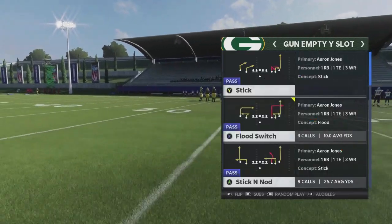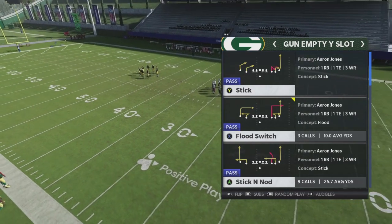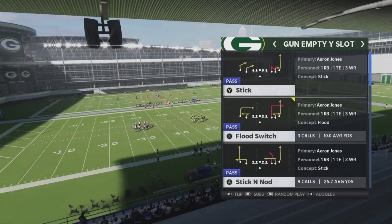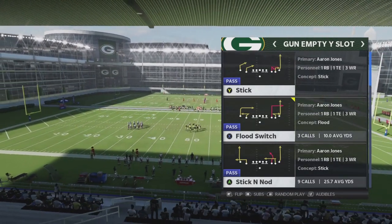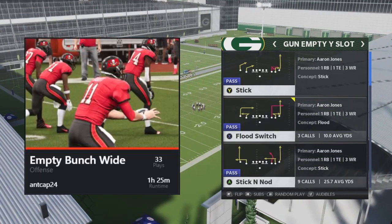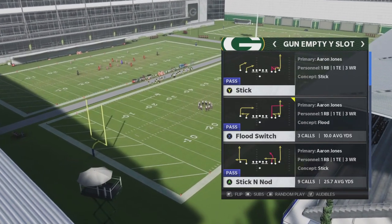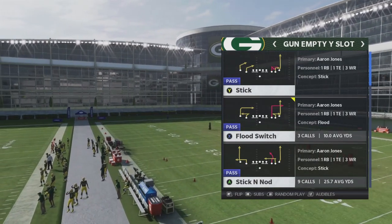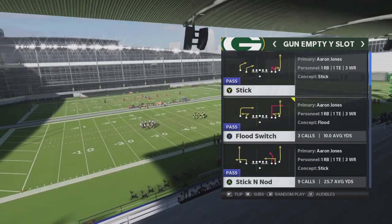The formation I want to go into is the Gun Empty Wide Slot. This is a formation I really like because it has a special motion that allows the running back to start out in empty and then go into the backfield. We just did a game plan on the Gun Empty Bunch Wide that has the same opportunity, and it's a really nice tactic to keep your opponent on their toes. A lot of times they just think you're going to spread automatically and they're not aware it's going to happen.